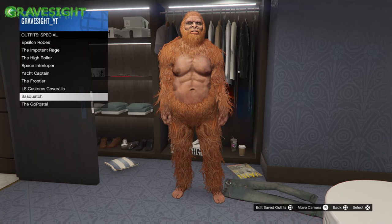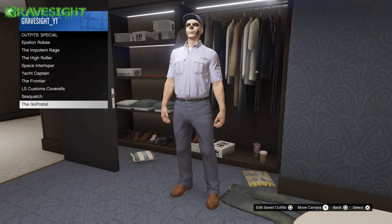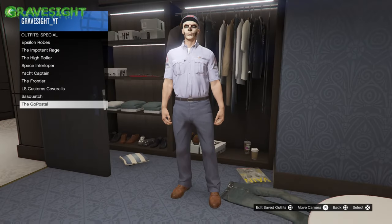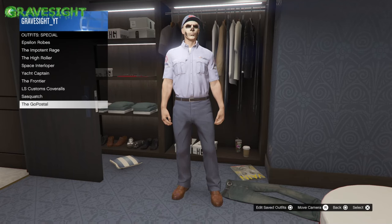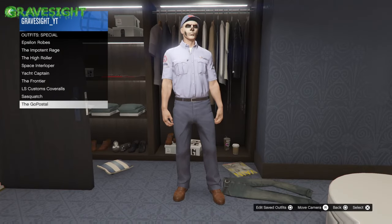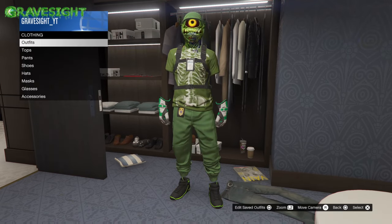Here we go — the Bigfoot outfit, one of my favorites. And down here we also have a postal delivery service outfit. How you're going to get this is you're going to call up Dax and do one of those Dax missions. At one point he's going to send you to get some sort of delivery vehicle, you do that and complete the mission, and eventually you'll end up with this postal outfit.